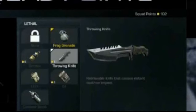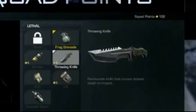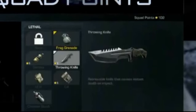Zoom in, right — so we can see that this is the throwing knife. It says it's a retrievable knife that causes instant death on impact, and you can see it only costs five squad points, so it's a pretty cheap alternative.